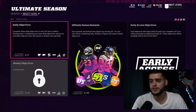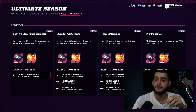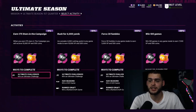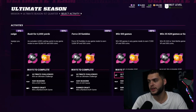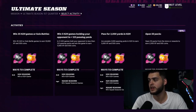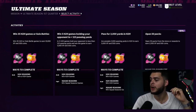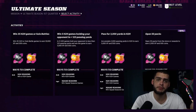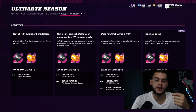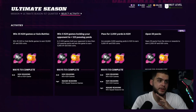After daily objectives, focus on the Ultimate Season first quarter objectives — these give you the most XP. You're looking at rewards like 15,000 XP, 10,000 XP, 7,500 XP, 5,000 XP, and 2,500 XP. For the 'open 50 packs' objective, don't stress — if you just open your daily packs over the 90-day season, you'll get that done easily. Don't spend extra money on packs just for this.